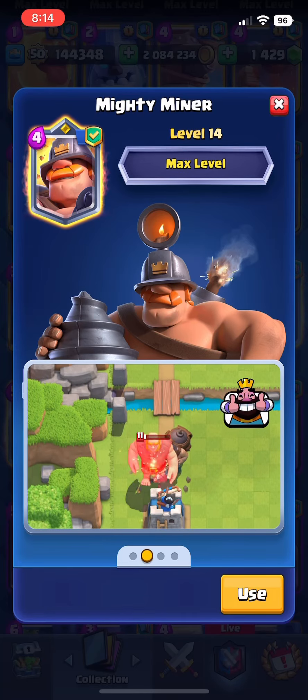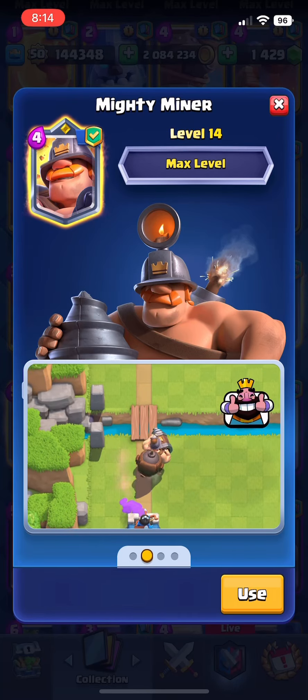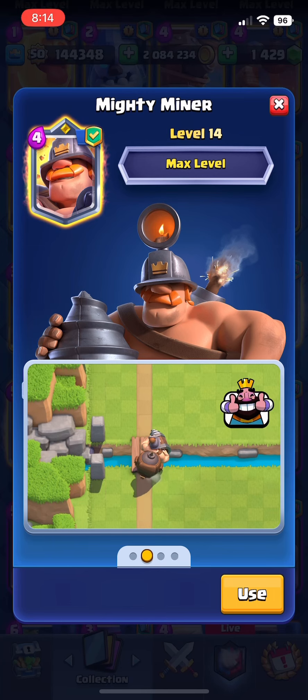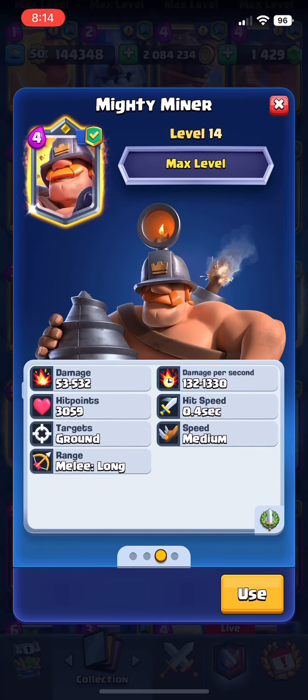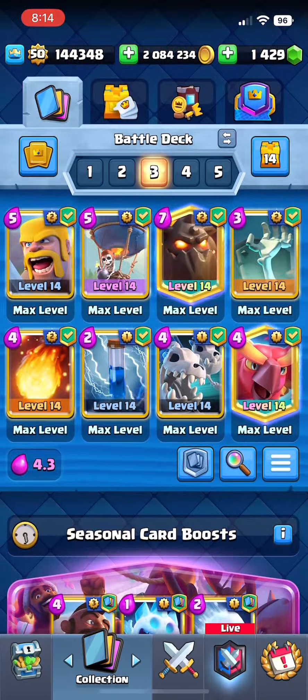The Mighty Miner has got an emergency nerf in the middle of the season. He is now walking at medium speed, which feels extremely slow. He also got a five percent health buff so he's going to be tankier but slower. He has 3059 hit points. I think he's still going to be pretty viable in lava hound, but today I'm going to be playing with the barbarians.